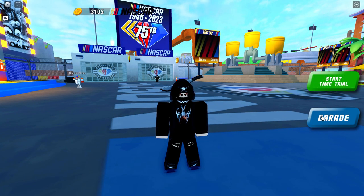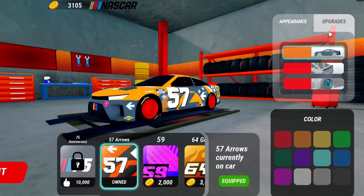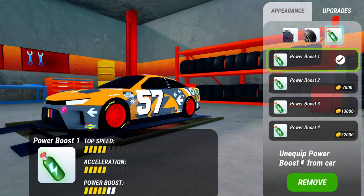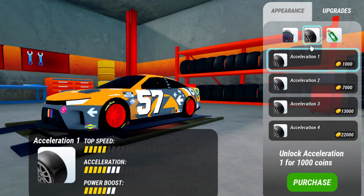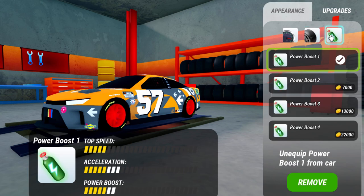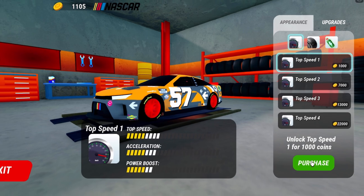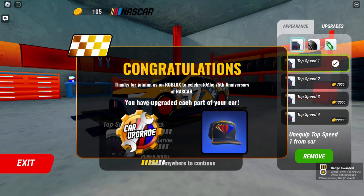We need to go and click on Garage and open it up. Now we need to go on to Upgrades and buy level one of every upgrade. So Power Boost — we're going to buy that. Acceleration — we're going to purchase this one as well. And the final one, which is the Top Speed upgrade, we're going to purchase this. And there you go — it says congratulations, we now got the NASCAR hat.